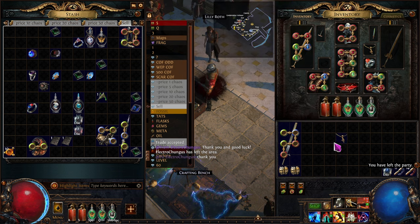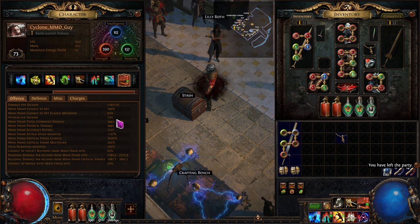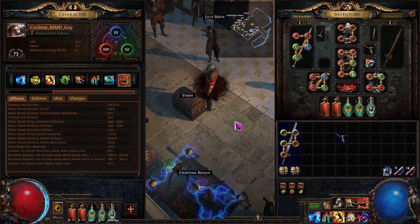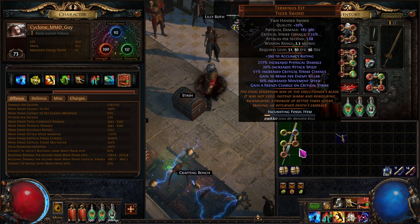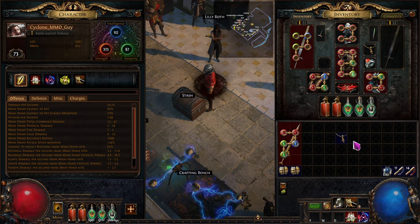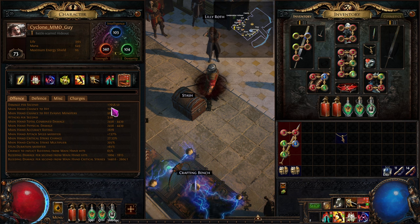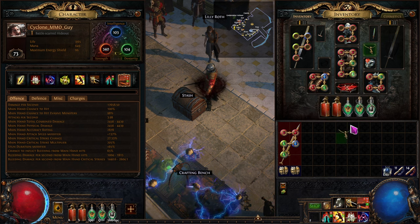Done deal — now we have 40 chaos back, and the weapon only cost 35. Looking at the damage sheet: we were at 22,000. The sheet doesn't account for conditionals like 'is the creature close to me' or 'is it bleeding,' but with the new weapon we're at 17,000 — wait, that's Terminus Est, the old weapon. With the new one we went up a good 30% more damage.